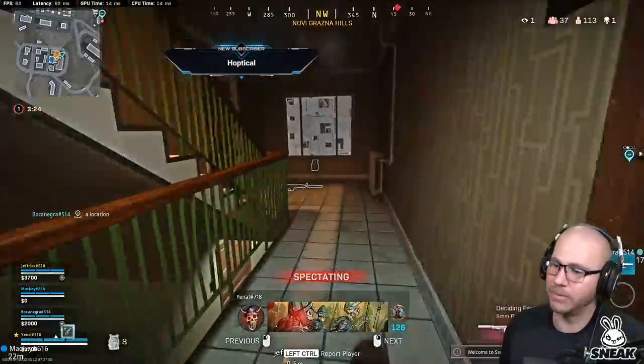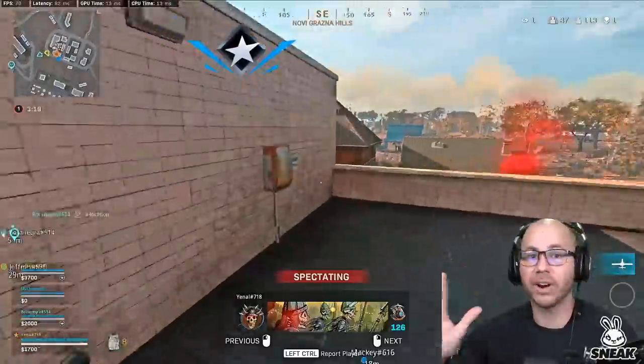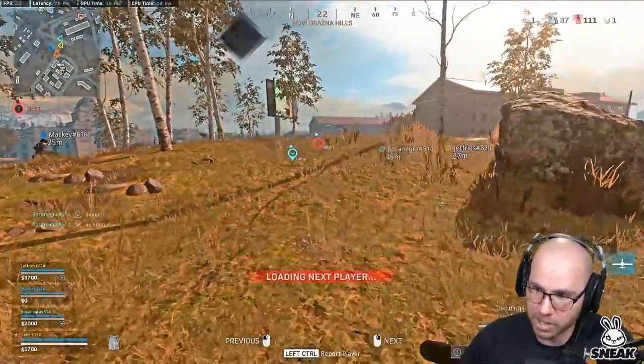All right, we got our loadout, it's time to play. I don't know why we're just going around this place - let's get out of here and do something. Play aggressive, play passive, whatever you want to do, but you need to come up with a plan of action for the match and go with it. All right, here we have blue playing super aggressive - let's go spectate this man.